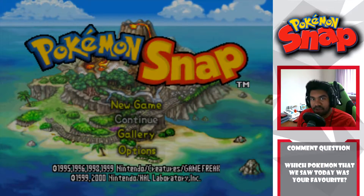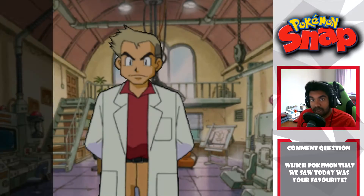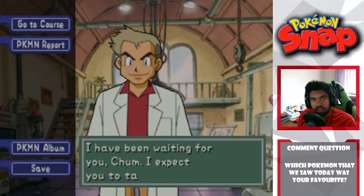Hey, what's going on guys, it's Chum here and we're back once again with Pokémon Snap. Like I said in last episode, I did a bit of research and found out how to get all the various items in the game, like the apples and the smoke bombs which are actually called Pester Balls. You have to get a certain amount of points, so we're going to do a bit of a speed run through the tracks we've already done to get more points and hopefully unlock the items.